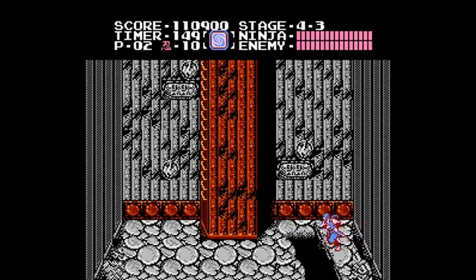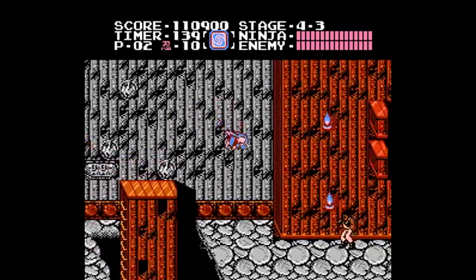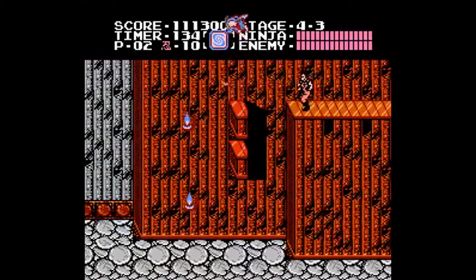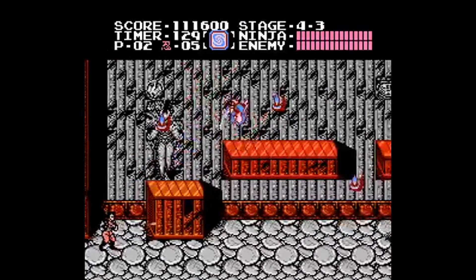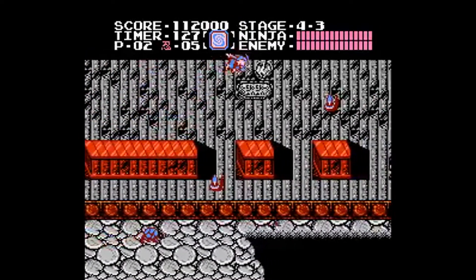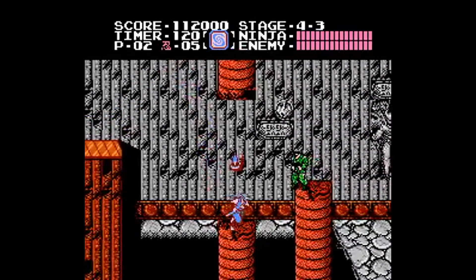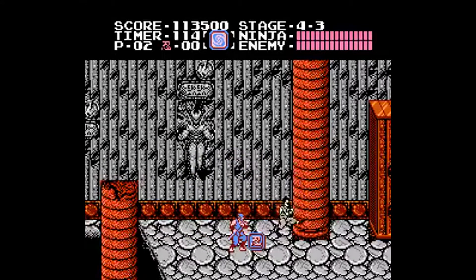That said, the game isn't perfect. Enemy placement, a lot of times, is in frustrating spots that are very difficult to avoid damage. There are times where enemies will come out of nowhere, and you have to react quickly in order to come off unscathed. This is especially frustrating with the platforming elements in areas such as stage 6-2, where you'll have bats and birds that will come out of nowhere, and it's hard to avoid taking damage.